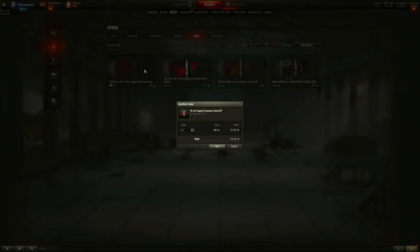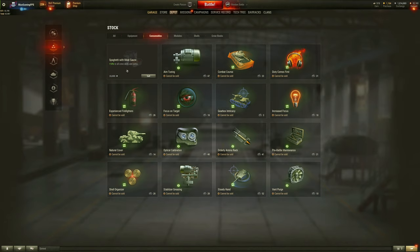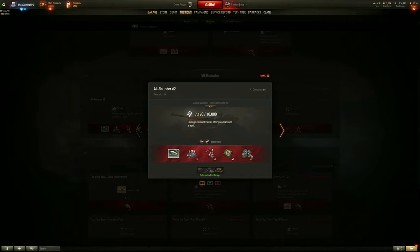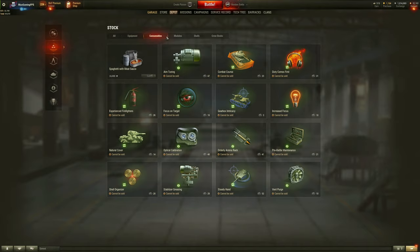Shells also - as you can see I have a few shells, like premium rounds. We can just sell all of these, and I've made quite a bit of money from that. Crew books you can't sell, just ignore them. You can also sell any premium consumables that might have been given to you for free. You can complete missions that will give you random consumables - like the all-rounder, you get two premium consumables each: one for the fire extinguisher, repair kits, and first aid kits. Get a few of them and then you can sell the consumables right there.